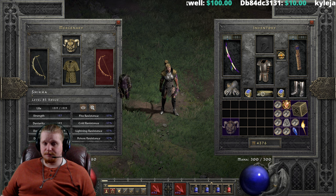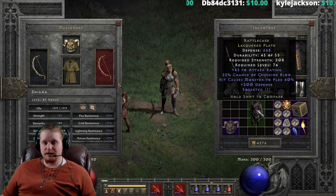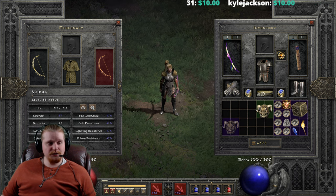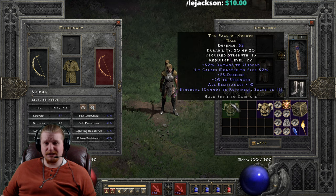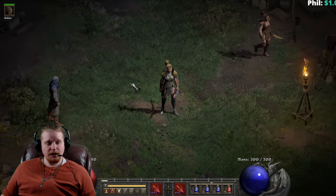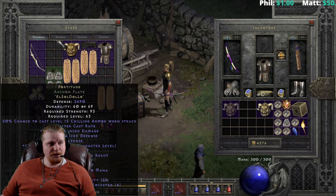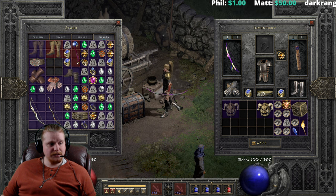It's definitely a nice one to pair with Rattlecage again on an amazon or a bow mercenary. You can also find an ethereal version, which only has 52 defense — not much better than the normal version, unfortunately. Because it has a flat defense bonus instead of enhanced defense, the defense doesn't scale very well. We are going to upgrade this and play around with upgrading it to its higher forms.